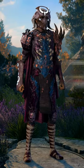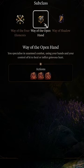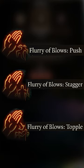Want to beat the world to a pulp by yourself? Here's a build from my current lone wolf tactician campaign. Play monk at level 3 and take the Way of the Open Hand subclass, which gives you three different Flurry of Blows options to punch your enemies in a variety of ways.